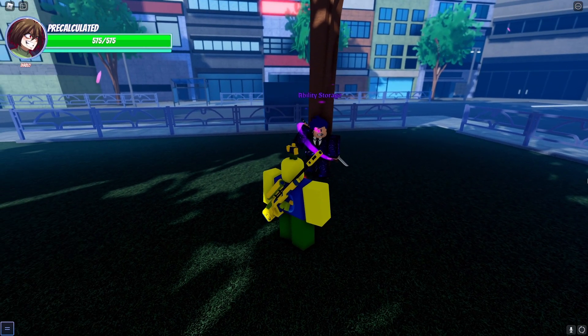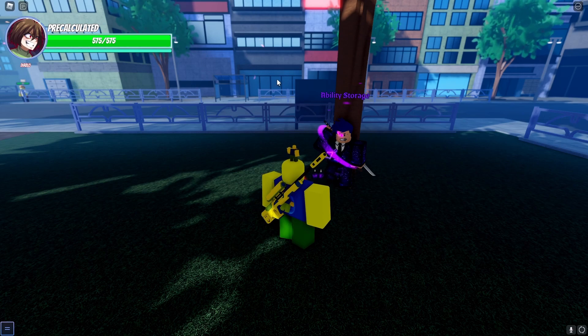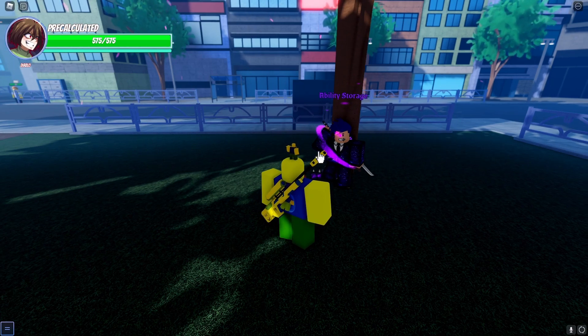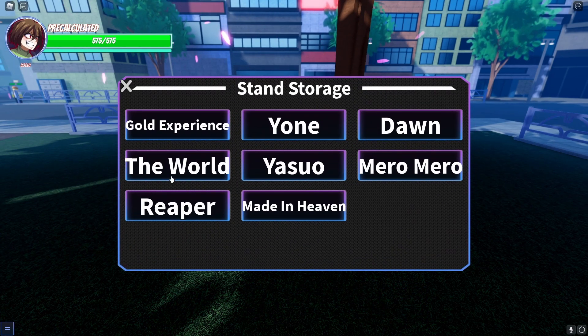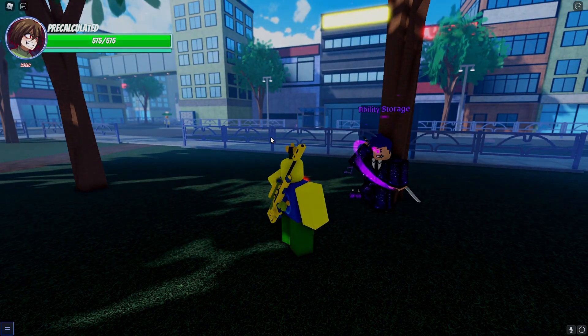This one's pretty self-explanatory — it literally says 'Ability Storage' above it. You click on him, put your stand in, save it wherever you want, and yeah — it saves it for you on the off chance of a reset.